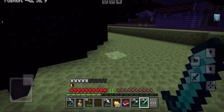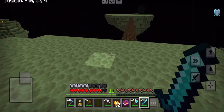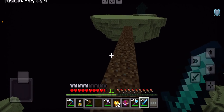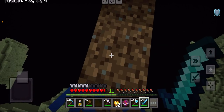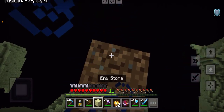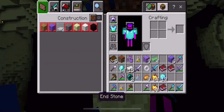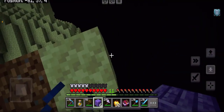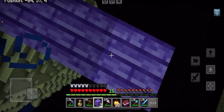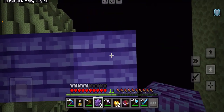Did the enderman just die? Yes! We got an ender pearl — let's go! I wonder if I can pearl here. Let me get some of these — we got one piece of end stone. Endermen, do not try to push me off. We got the planks.